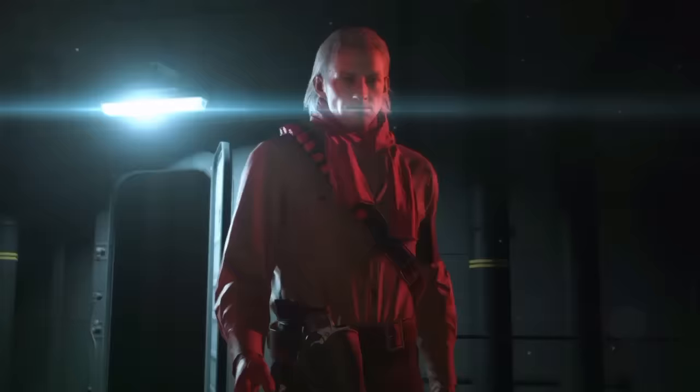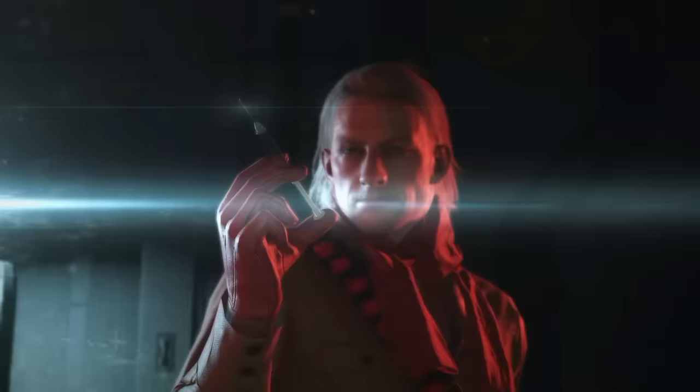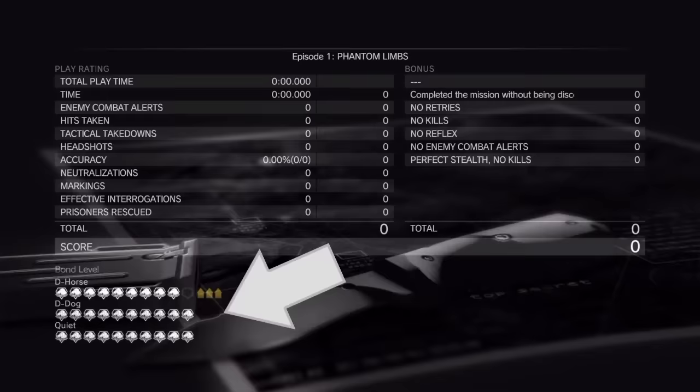D-Walker becomes available after the player practically kidnaps Huey. After a little bit of friendly convincing, D-Walker and all his components become projects for the R&D team. It's this detail that sets D-Walker apart from the other buddies.